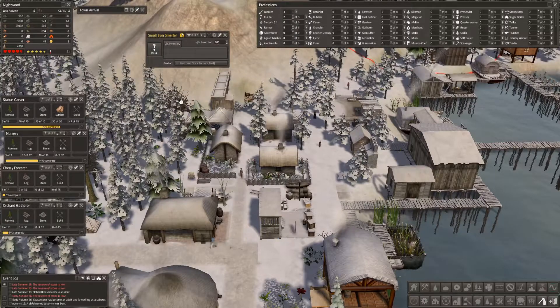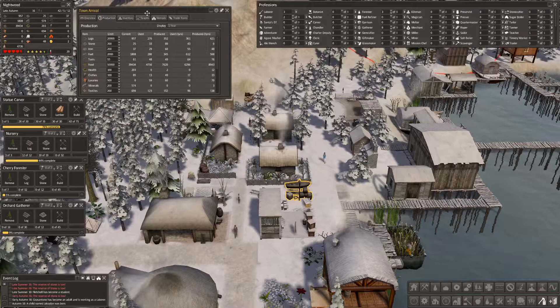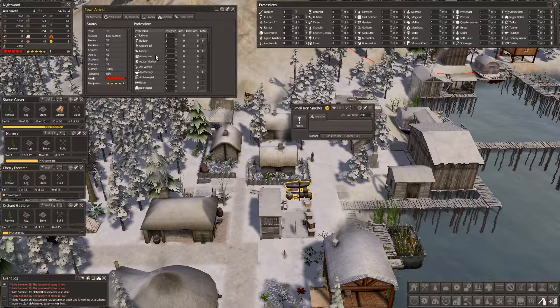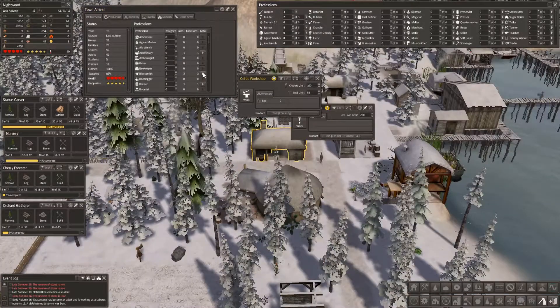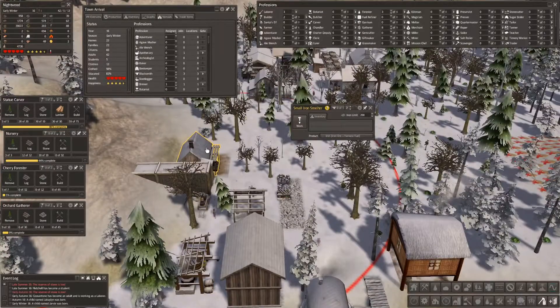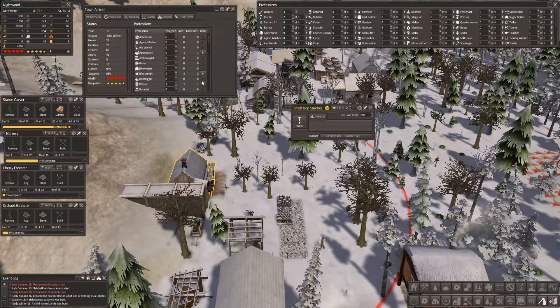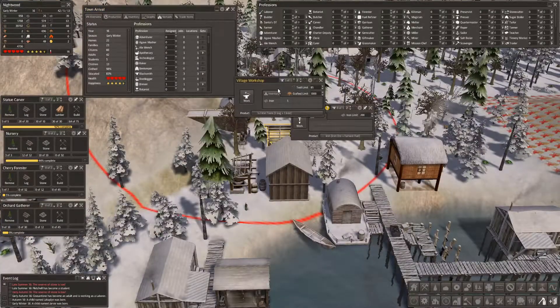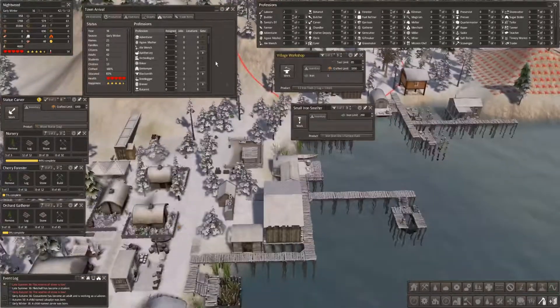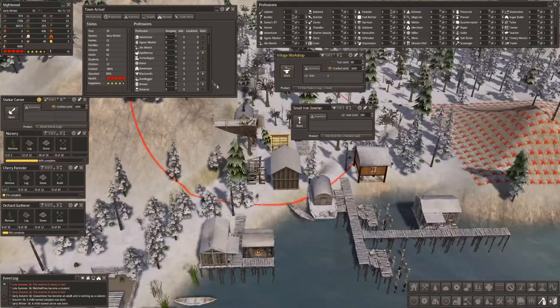We have someone in a blacksmith — someone that is blacksmithing. One limit's hit, that's good, we can raise that up. Our clothing is not quite hit but that's okay. That's the smelter and village workshop person. We actually need two blacksmiths.